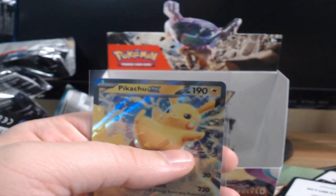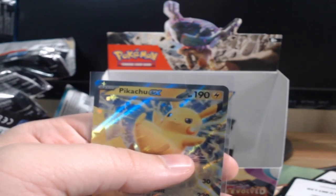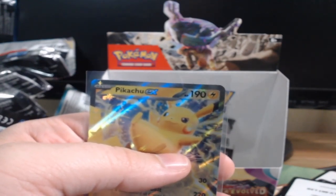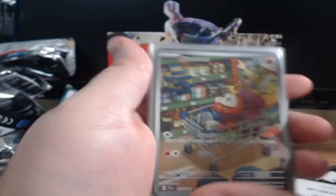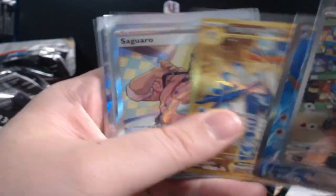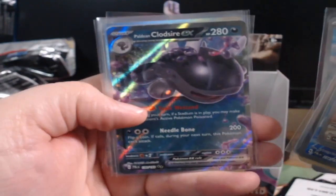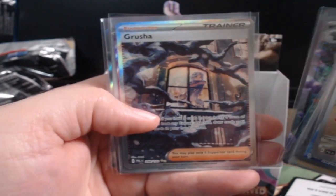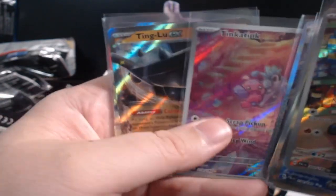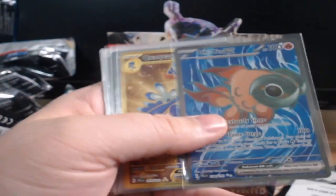Alright let's review everything we've gotten out of this booster box — every single thing. This is everything that I've deemed fleevable: we got the Farigiraf, we got the best card in here, we got Quaxly, we got Saguaro, we got Maschiff EX, we got Heracross, we got Gholdengo, we got Grusha, we got Tinkatink, we got Tangela, and we got Pikachu. Imagine that PokéRap, bro.